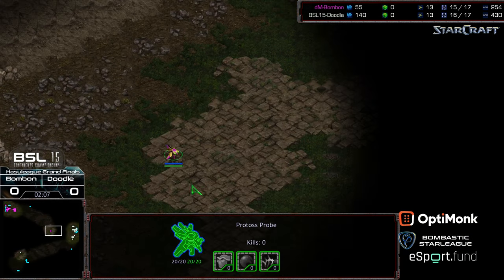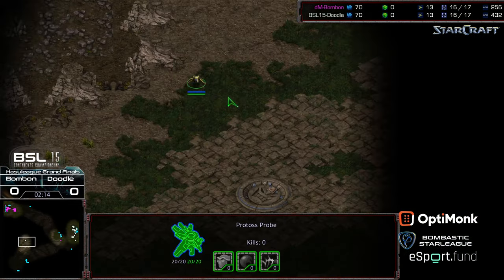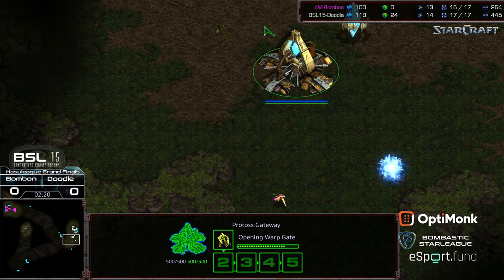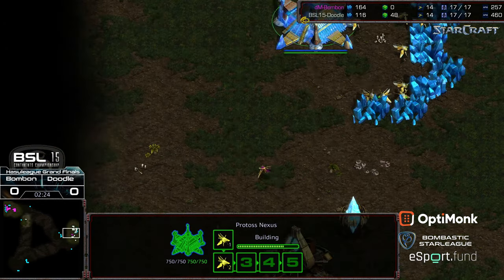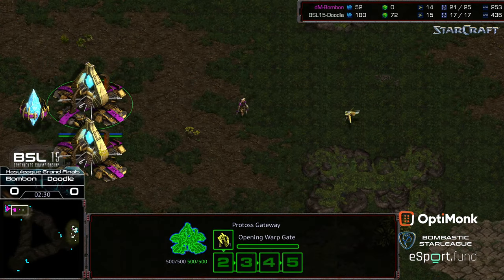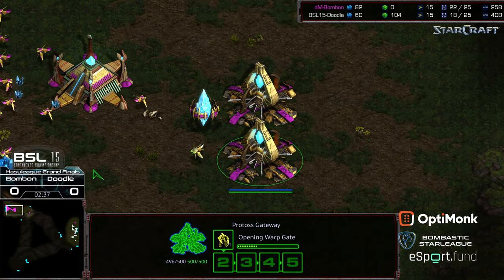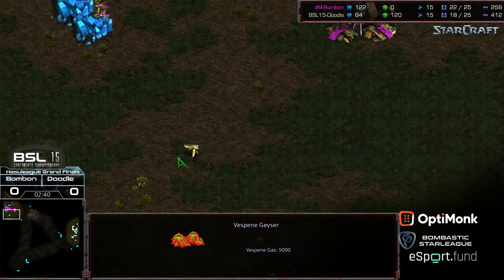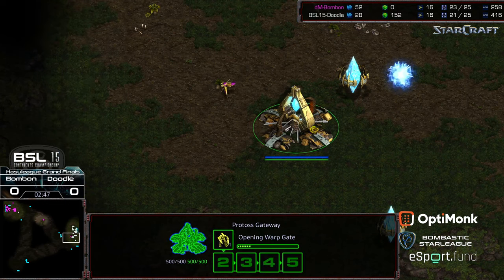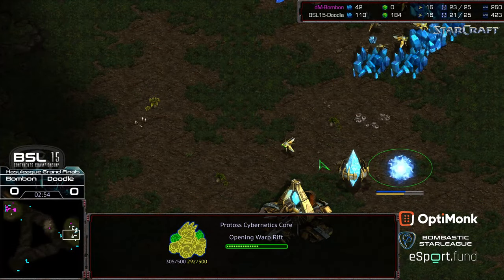BonBon will build those initial three zealots and get first scout. It's going to take a while for Doodle to get that probe all the way up there to know his response position, although being that it is PvP, building that initial zealot. As this probe walks in and finds the first zealot making its way across — along with two additional zealots — the key secondary factor is how well this probe creates a distraction to potentially slow things down. Tapping on that gateway, wandering in with no assimilator as yet for BonBon, placing that third pylon to the north. It looks like he wants to heavily dedicate to the initial zealot pressure, with a second zealot in production and the Cybernetics Core about halfway finished.